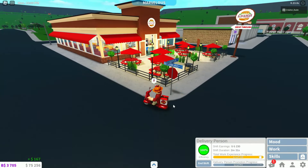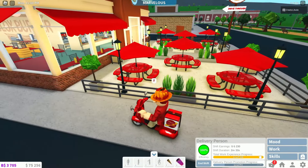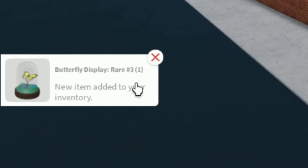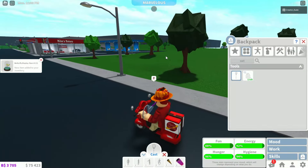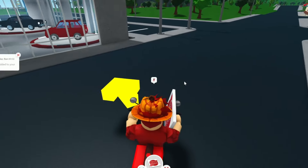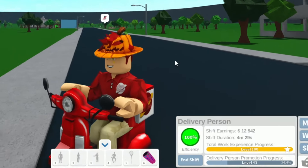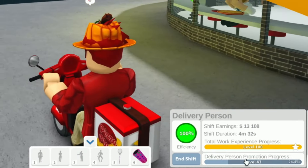Was that a butterfly? What is this? Wait, do I have a net? There's a butterfly — a rare butterfly. I think that was actually added within the last Bloxburg update that we had. But look at this — I got a butterfly. About five minutes in, $13,000. Wow, that just went up even more.